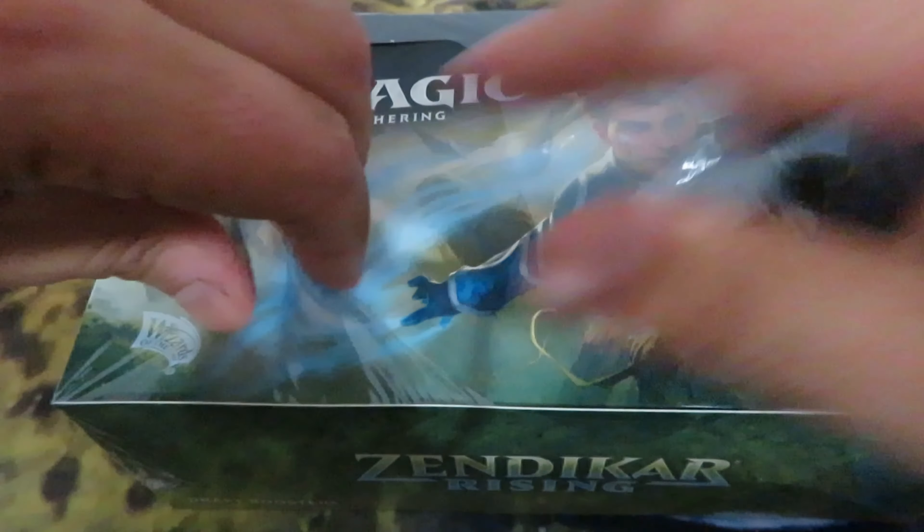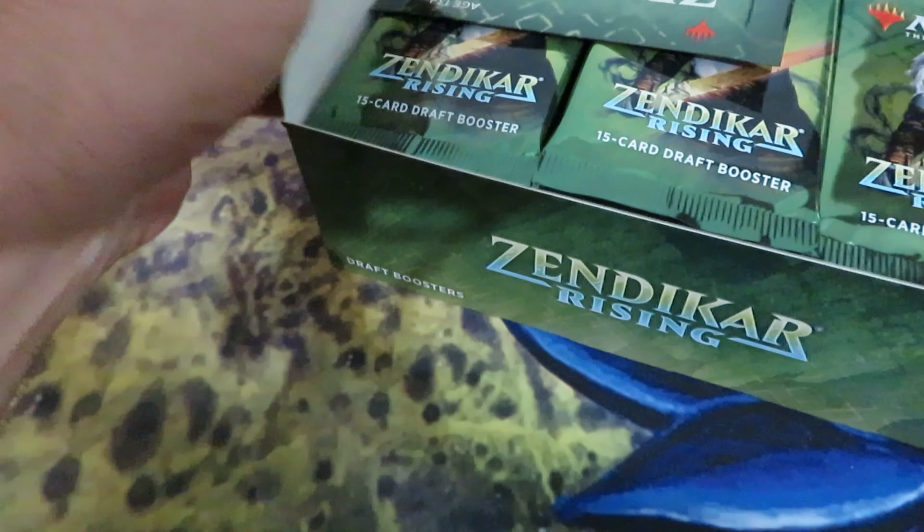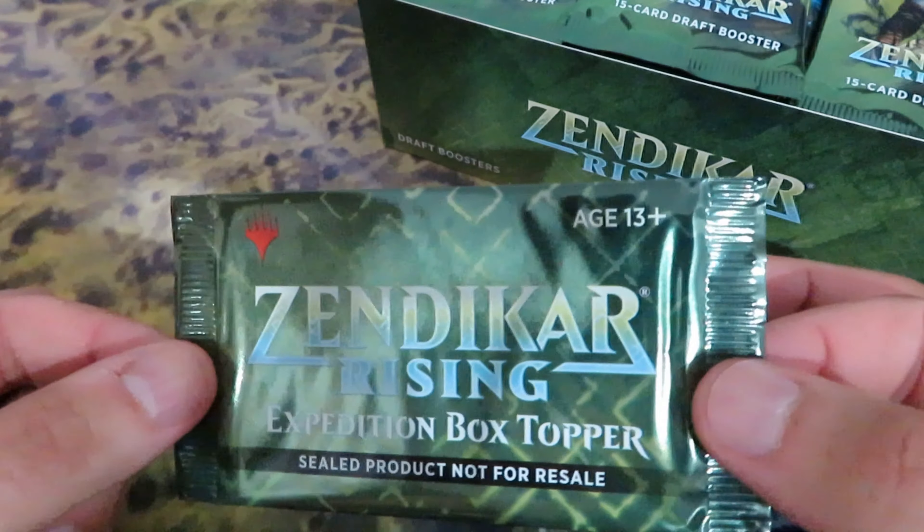Very careful using your knives. Pop the seal — once you pop the seal, there is no way you can go back. Let's see what we can pull from this box. Very important: the Zendikar Rising Expedition Box.